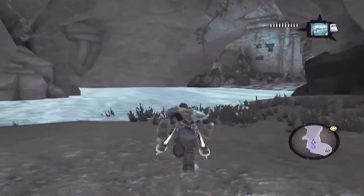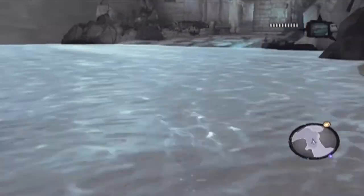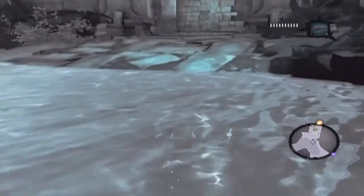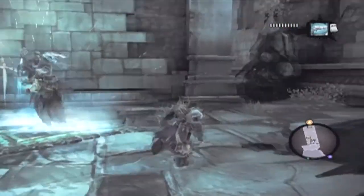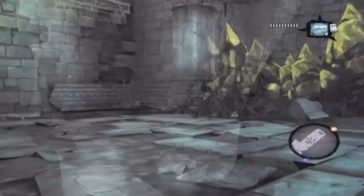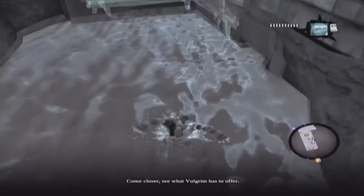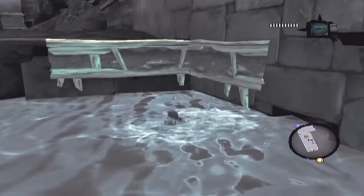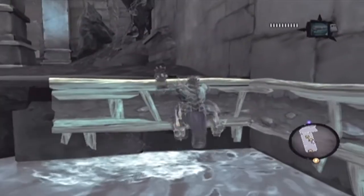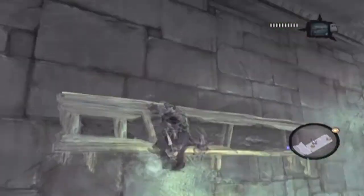I found a couple of other things I'm gonna go check out now, to get it on screen, and then I'll probably head back to the foundry. I may end up needing to look up where that last limb is, because this is driving me nuts. What's this? Is there anything down here? No. So what exactly is the point of having that? Why is that there? I don't understand that.